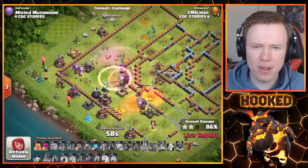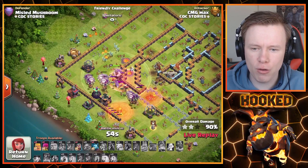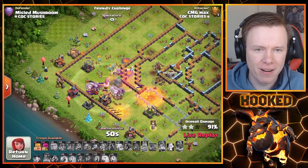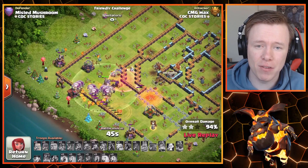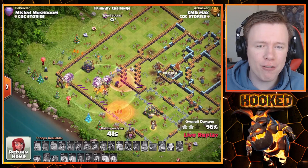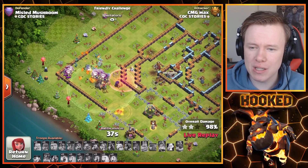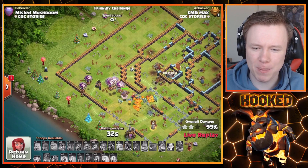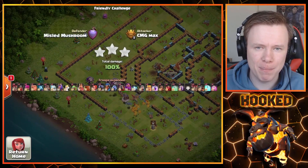Like I said, these first couple of attacks he'll probably get down quite easy because he's just that good with this army, particularly on Legends League style bases. But once he gets up to 4, 5, 6 — and I don't know if he'll even get to 7 Skeleton Spells — this could get really interesting. I don't even know if he's going to use all of them with the Skelly Donut; he might end up using them all with the Sui. Maybe we can learn a thing or two today from him on how to use Skeleton Spells. Great start here to Max.